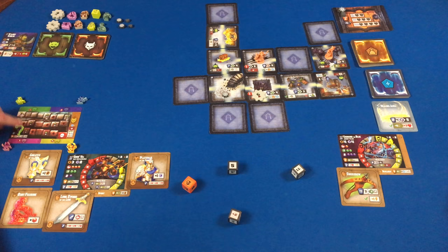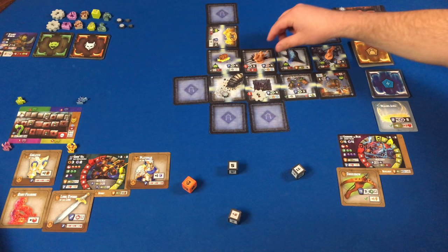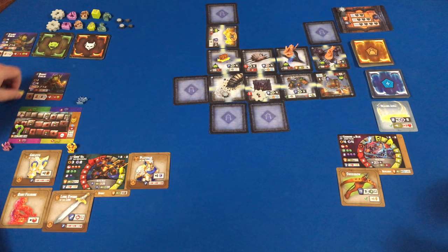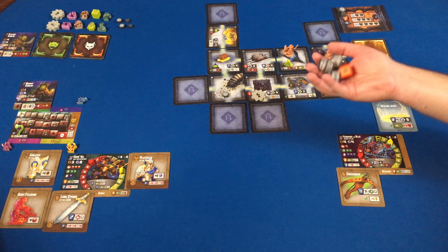That ends my turn — we're getting a little low on the torch track, only a couple turns each before we're out of time, so we need to find a minion. I go into here and found a dead end with a goblin — wow, it's Boomy again. It did deal me damage. The dungeon is building out in a very unique way that is not helpful to us.